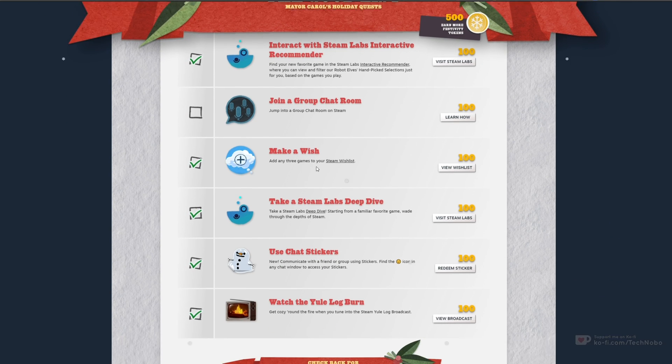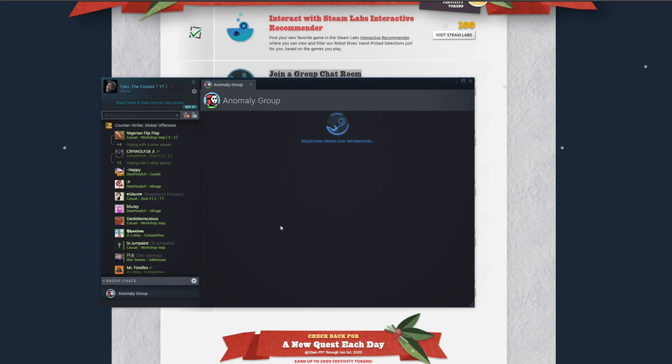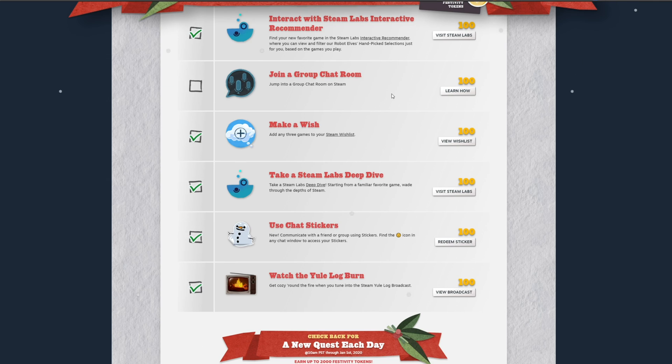However, you can complete everything here except for this one: 'Join a group chat room with ease.' This one doesn't seem to work no matter how hard I try, and literally joining a public chat group such as Anomaly's one over here doesn't seem to work — even if I send a message to it, come back, Ctrl+F5 to refresh, it just doesn't seem to work.